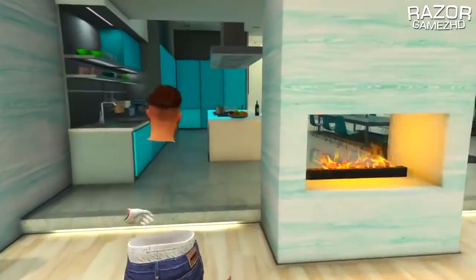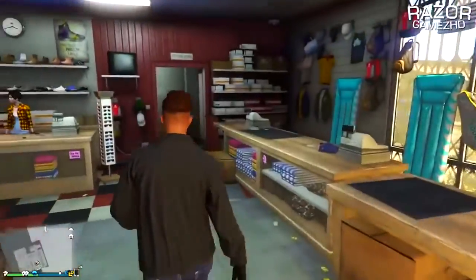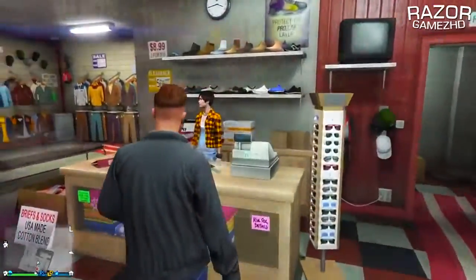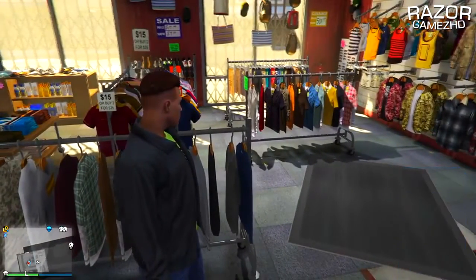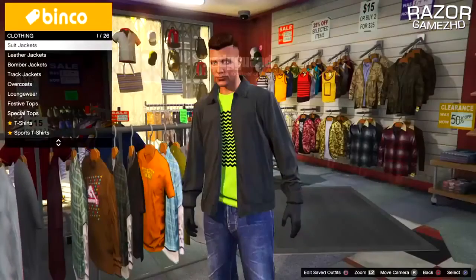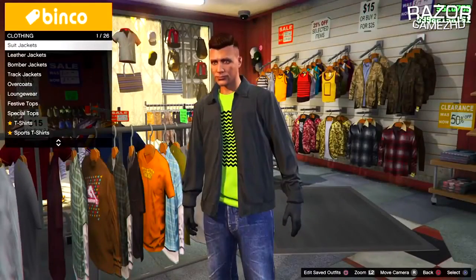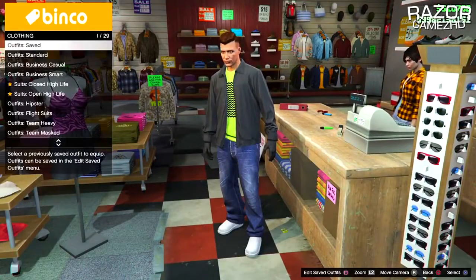To begin with this glitch, all you will need to do is head down to any clothing store on the map. You will need to make sure that you have a friend that can go ahead and launch up any VIP. Tell your friend to launch up a VIP and then invite you to be his bodyguard. Once you guys are in his VIP service, all you want to do is select any outfit.